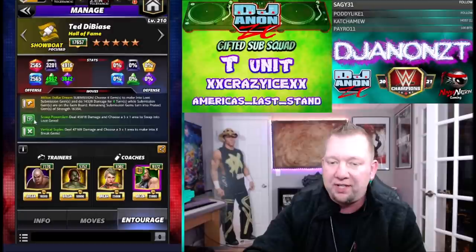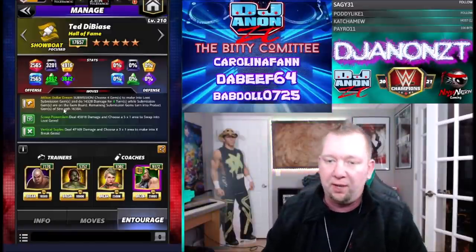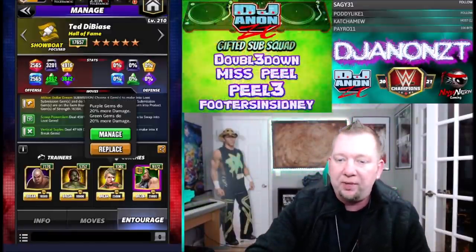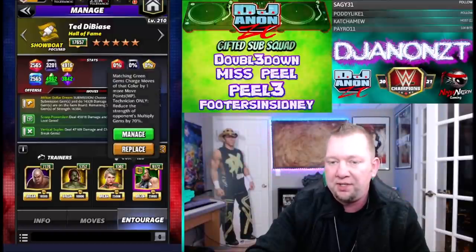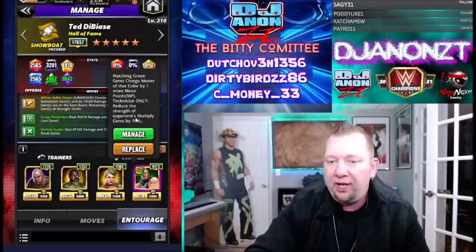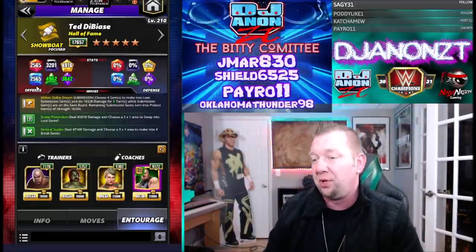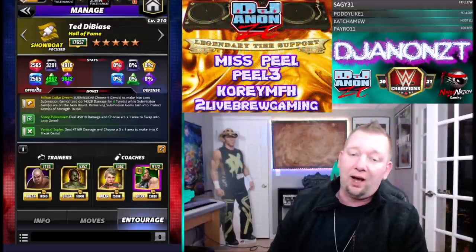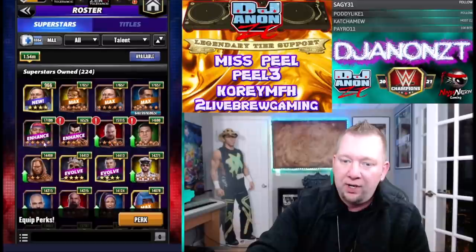I'm running with George Steele — that's gonna get us turn two on the greens. I got Zombie AJ on there to buff the sub to eight turns. Then I got Lacey for green and purple gem damage, just because the X-Breaks are gonna be breaking some areas. And then I got Triple H DX on here — matching green gems charges moves with that color by one more point — in case we get a bad board after we hit the first one. If we don't have any green, one match will fill the move back up for us. It just gives us another out.